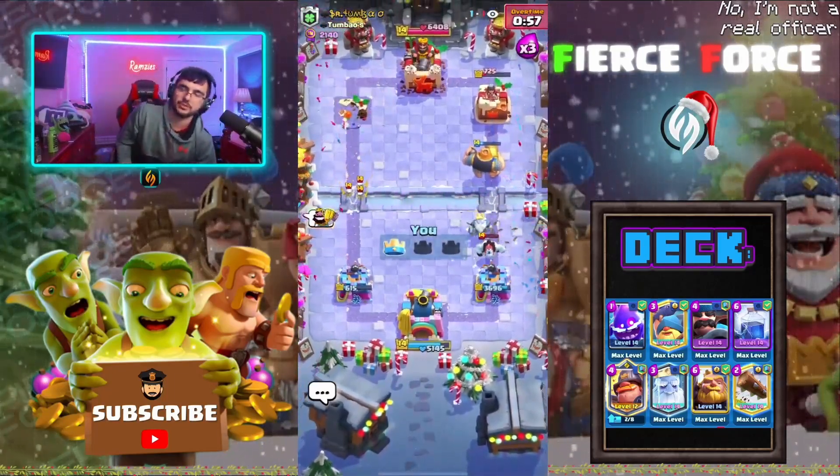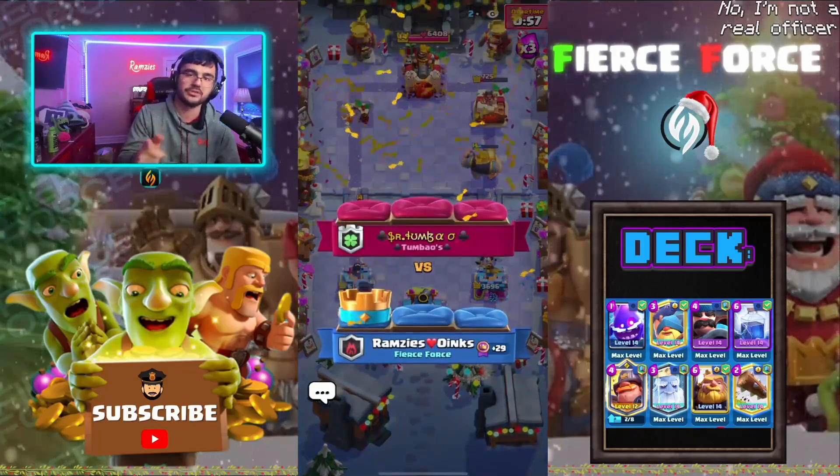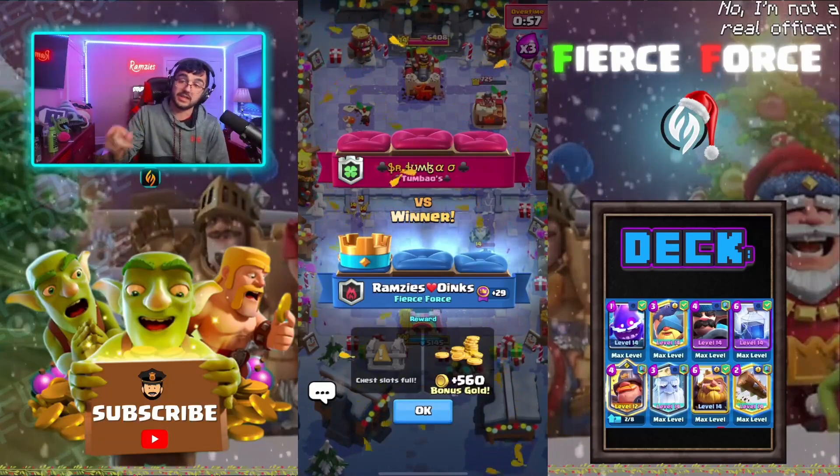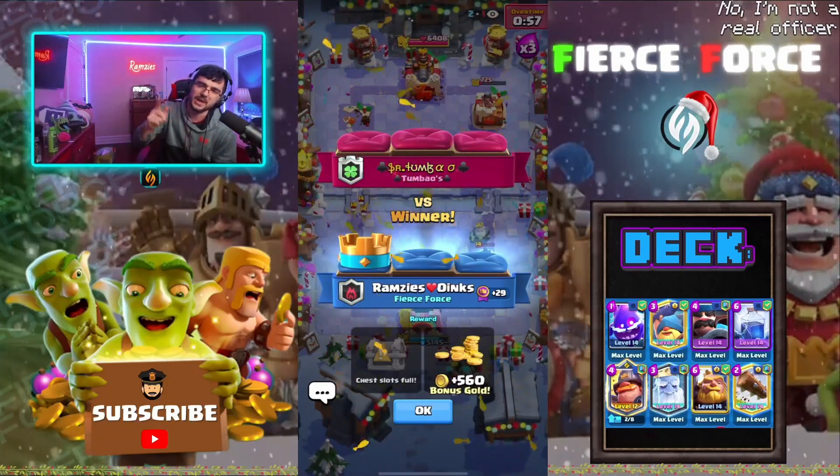Clapping 2.6. If you guys need a deck that's pretty solid against 2.6, I'd say this one is probably better than the RG-SK deck because lightning RG is really good against 2.6. I'm gonna hop into one more — I'll see you there.